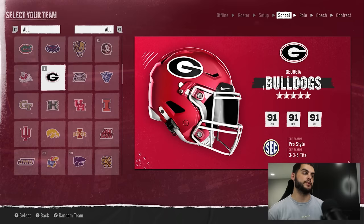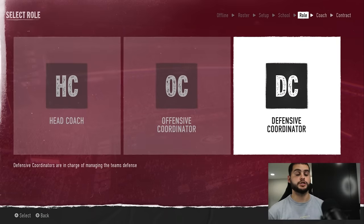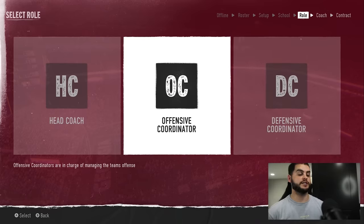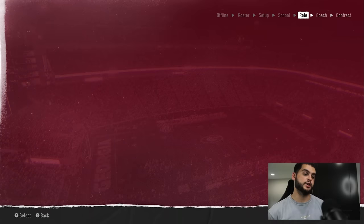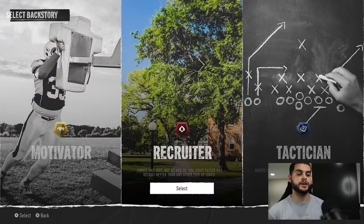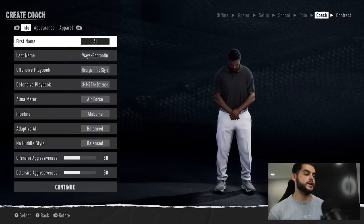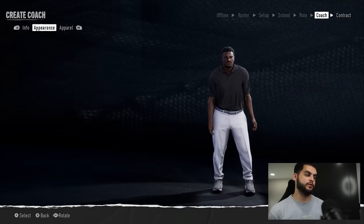For the purpose of this video we will be choosing Georgia. From here you want to pick a coordinator position — you can do offensive or defensive, that's really up to you. I prefer to go offensive in this situation. You're going to want to create your offensive coordinator, go with 'create new' so you can build them the way you like. I personally like recruiter, so that's where I'm going to start.